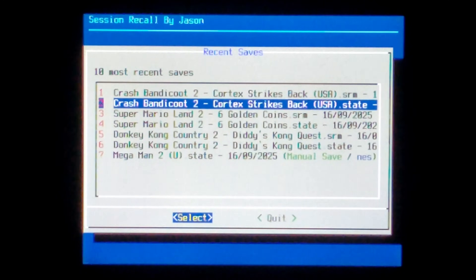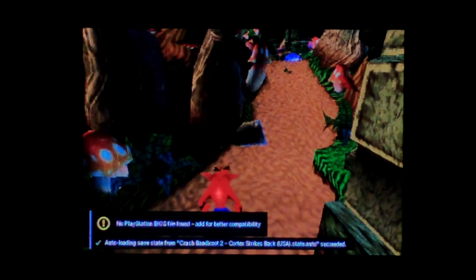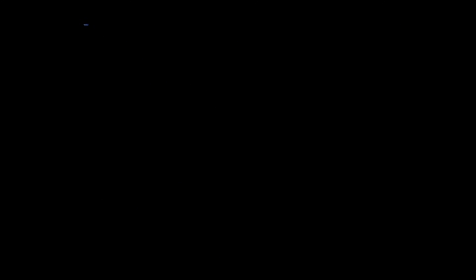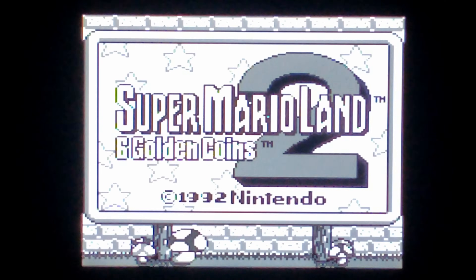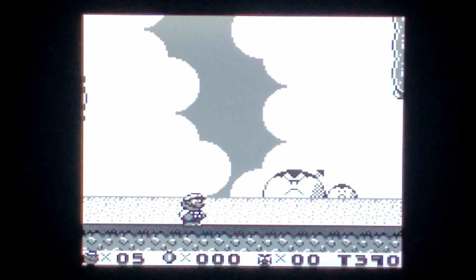We'll try Crash Bandicoot 2 and see if that works. So again, we're launching the save state, not the in-game save. Go launch game — and yeah, straight back into the game exactly where we left it. We'll quit out once more because I'm curious to see what happens if we load the in-game save file instead of a save state. This time we'll load the Super Mario Land 2 SRM, not the save state. This should load into the game as normal, but only to the title screen and not into an actual level where I saved. And it seems to be working perfectly fine. I didn't actually beat the first level when I created the save state, so it makes sense for the save file to be pretty much empty.